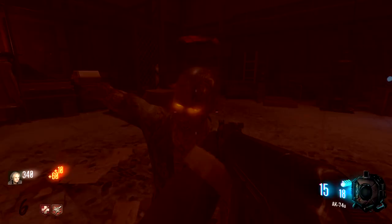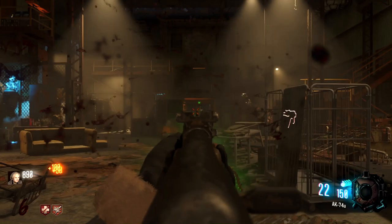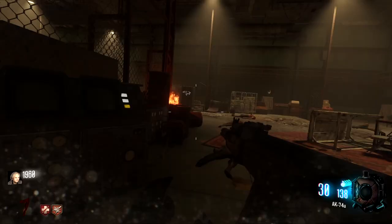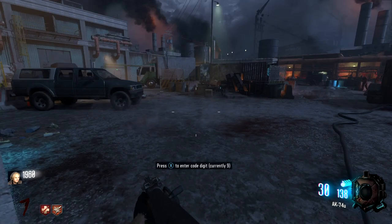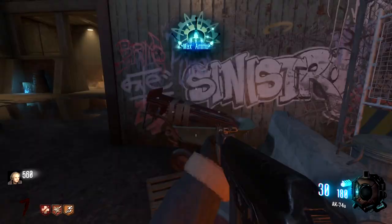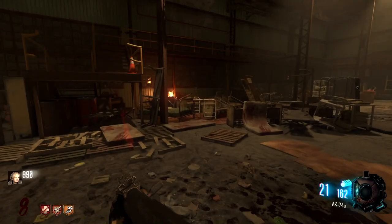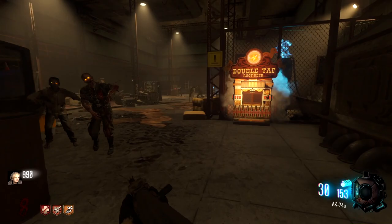Max ammo. We know for certain the yellow number is nine, so let's go ahead and put that in. We've also got dogs, which is good. Yellow nine — now we have to find the two other numbers. We've got Electric Cherry over there, and one of the shield parts. I'm assuming one of the numbers will be past here. Oh my God, it's playing audio on these speakers of Negan's propaganda from the show, which is so cool.